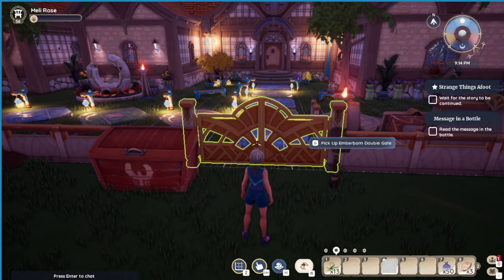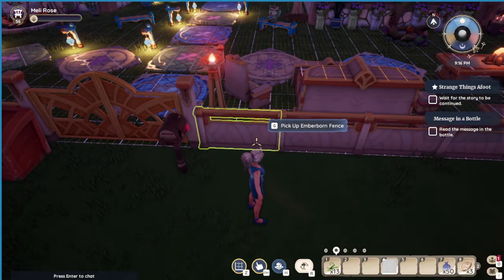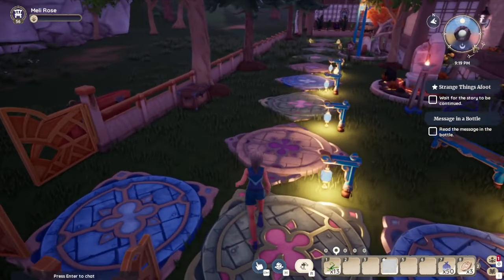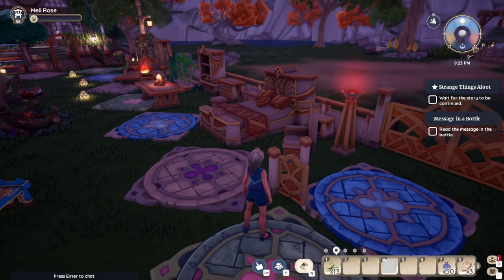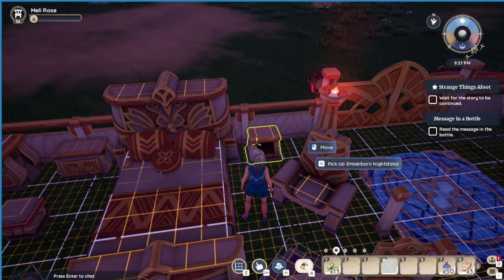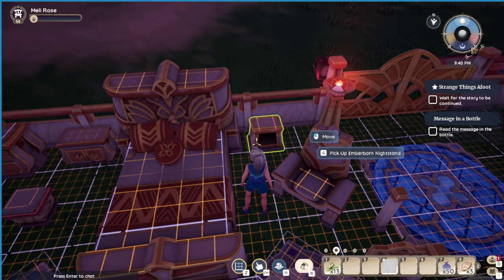Emberborn Doublegate — that makes sense. And this is the Emberborn Fence. So what I should do is add up what it costs to do this, because you're not going to want to do this. This is the Emberborn Swing Gate — that's one of the smaller ones. And this one is the Emberborn Nightstand. I think it was the least intensive for actually making a piece.